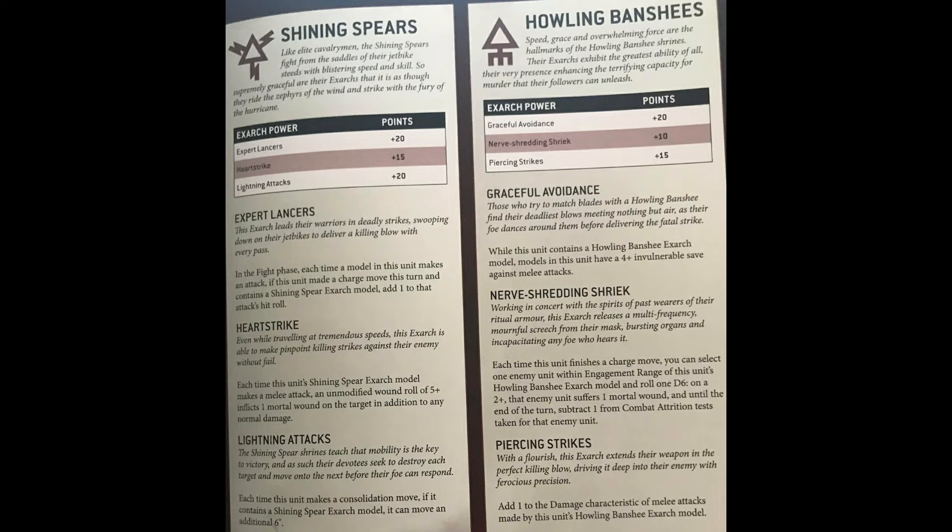The only reason you'll be taking Lightning Attacks most of the time is if you've got three squads of Shining Spears and you want to make sure all three Exarchs are dangerous in their own right. You're basically paying the 20 points for the stat buffs at that point, because while a nine inch consolidate is impressive, it has to be towards the nearest enemy model and you can't fight twice.